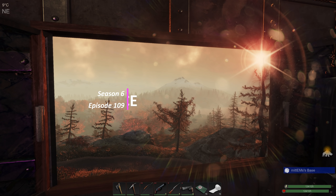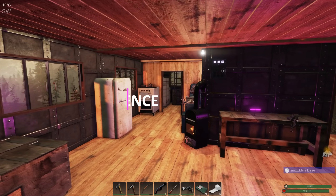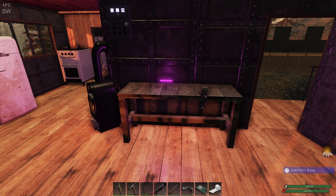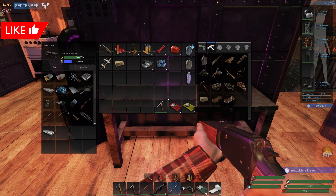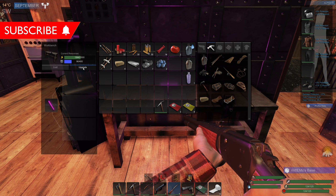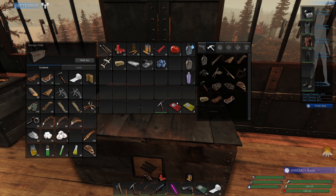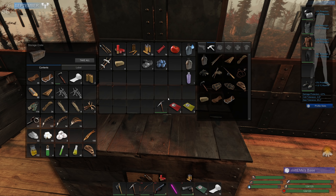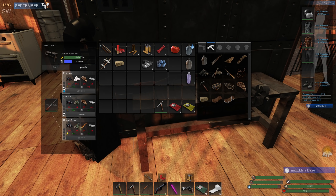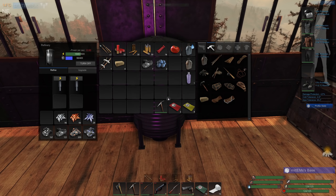Good morning and welcome back to Subsistence. Another beautiful day, looks like the weather's going to be good. We are exactly where we left off last time. We built the lovely lever action rifle and upgraded it to the first level. I think we were considering upgrading it another level - we're going to need four ingots, six, twelve pearls. That might be our only sticking point. I would love to see this upgraded to the second level, so let's make that our mission today.